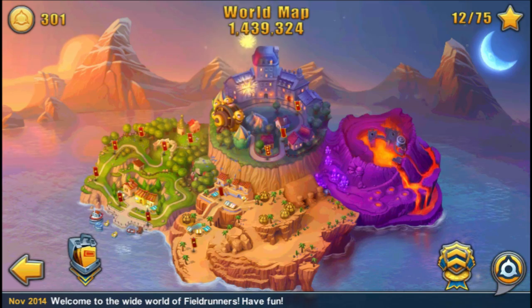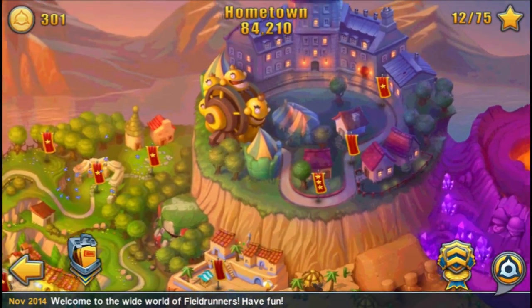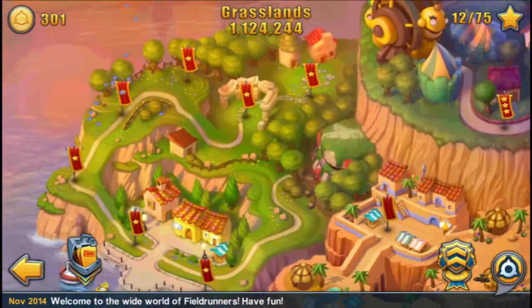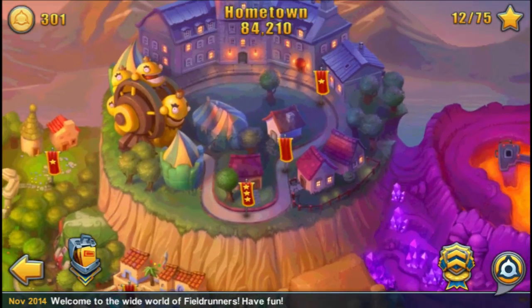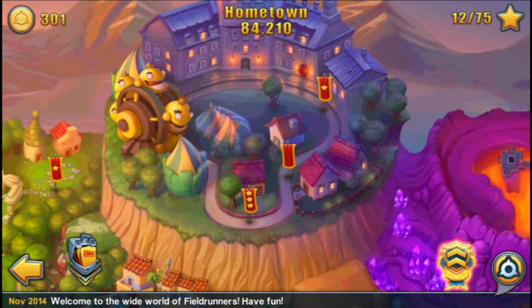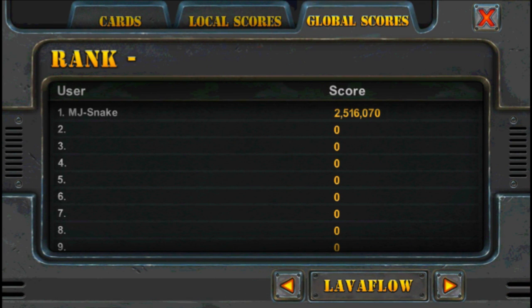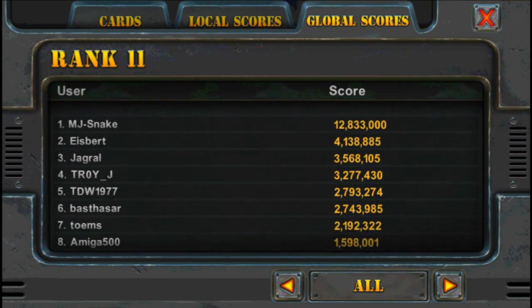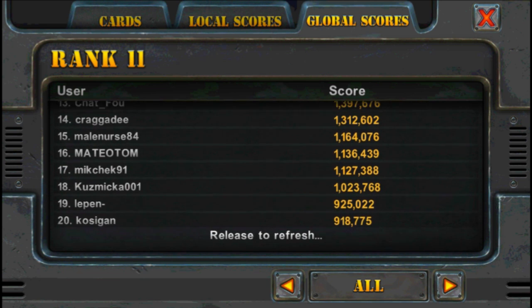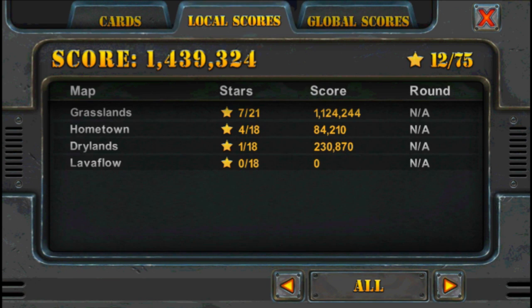So this is our world map. There are fireworks going on in the background there for some reason. Nevertheless, we have a linear set of stages — there are a couple that pop up to the side every now and again, but it's pretty linear. We have local and global scores for pretty much every stage. I'm currently number 11 in the world, which is quite nice. Having someone who got the name Amiga 500 at number eight is actually very satisfying.